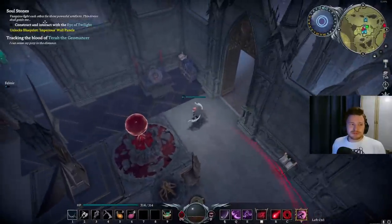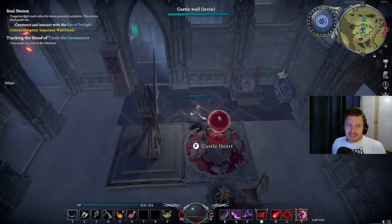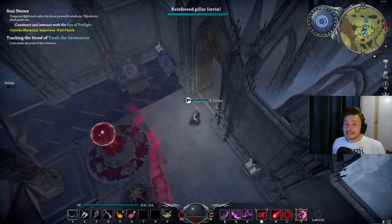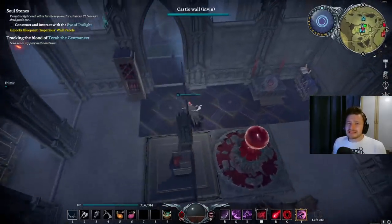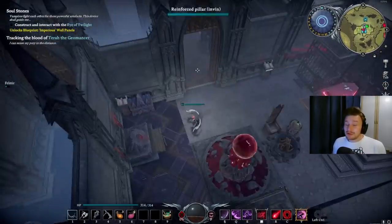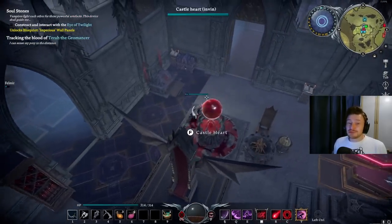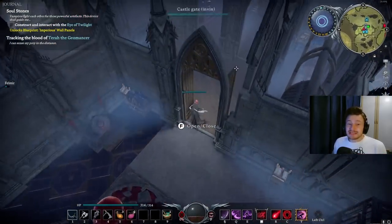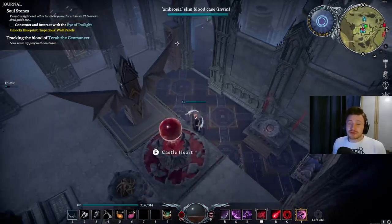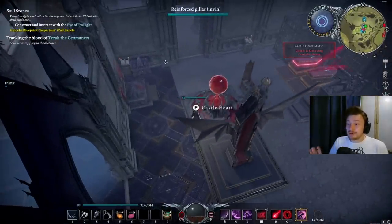Keep an eye on the journal and quests in the top left of the screen. For example, right now I have 'construct and interact with the Eye of Twilight.' As you hit the late early game or early mid-game these quests really matter — they guide you through the servant system, upgrading your castle heart, and unlocking structures. They also give you really good rewards, so make sure you're staying on top of them.